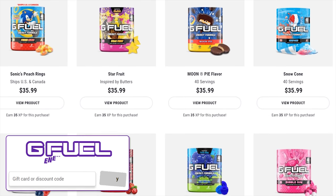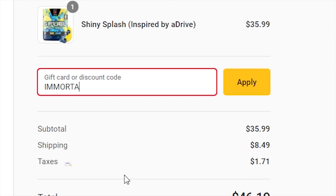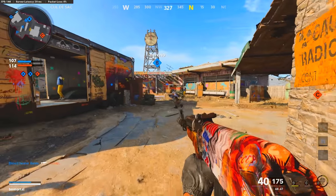Right now, code 'immortal' will actually get you 30% off your G Fuel order. So if you want to get a new tub, a shaker cup, a starter pack, or really anything else, now is a great time to do so — plus they also make some great stocking stuffers as well.